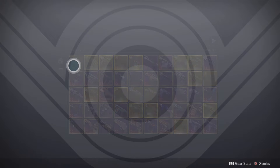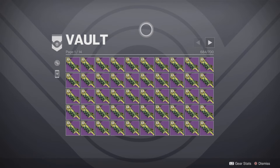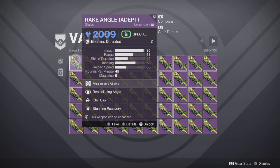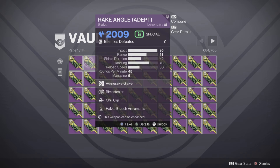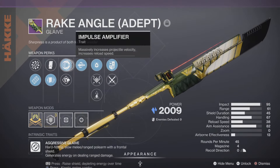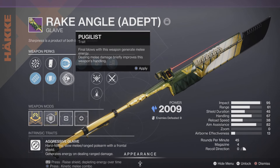If you look here in my vault, you can see how I organized — like a complete nerd — some of the Rake Angles I got. I did delete quite a few, but I had enough to fill up a page. Chill Clip was the least frequent perk I got, ironically, even though that's what I was farming for. But I basically got a Chill Clip roll with every single third-column perk, including Impulse Amplifier, which would be like a 1-in-400 chance or whatever.